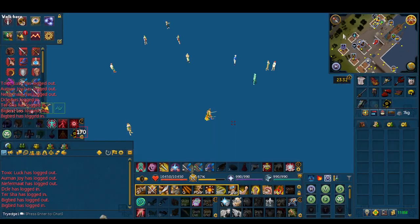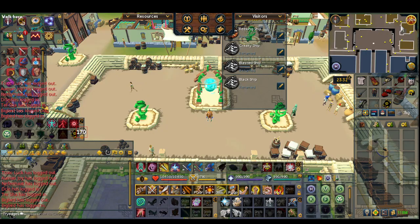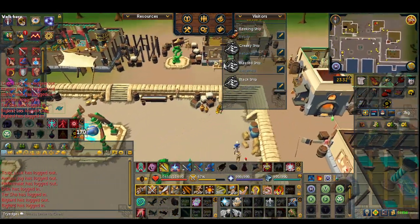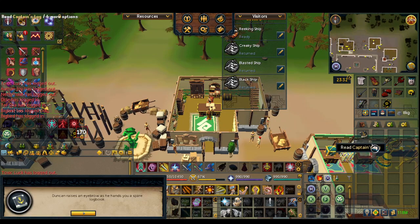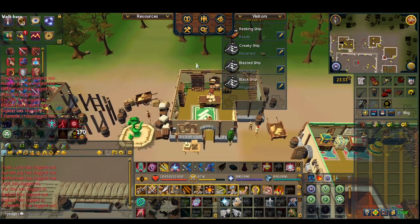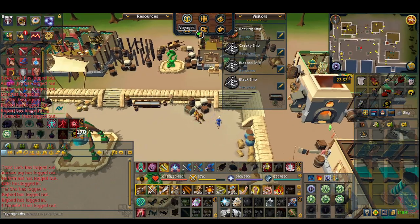Once you're here, you want to go north-east. We'll be speaking to Duncan, our navigator, but instead of speaking to him, right-click and then Reclaim Log. This is so you can get the captain's log, which you can put in your off-hand pocket slot if you want, but I always like to bring it with me.